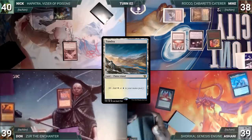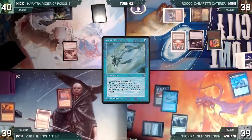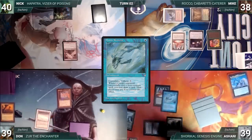Ashani draws and plays a Command Tower. He casts a Mystic Remora. He ends his turn. During his upkeep, Dawn loses his Mana Crypt roll and takes three damage.